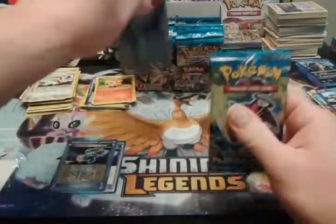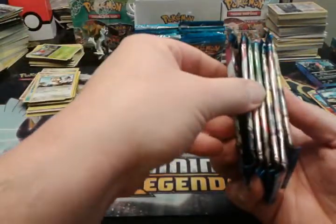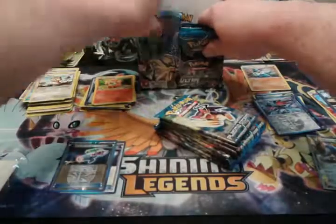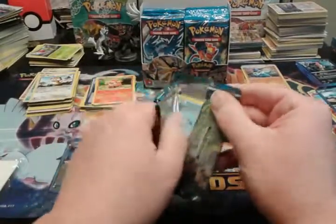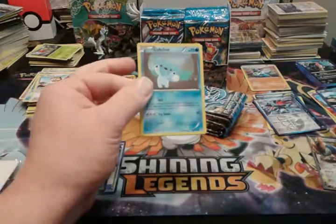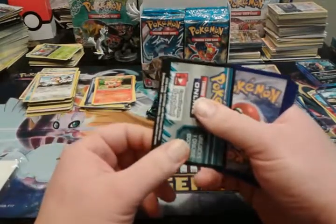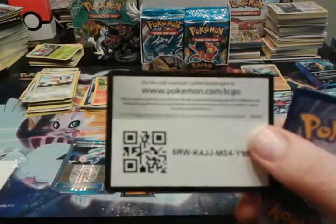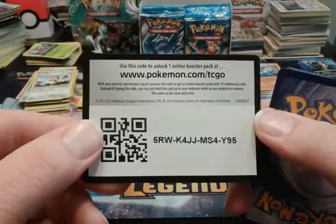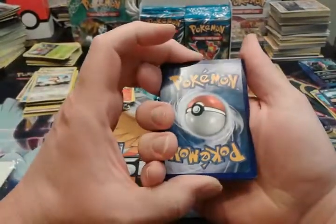Welcome to part two of my Plasma Storm 36 loose packs opening. So far the pulls have been average — we have one ultra rare, one EX, and two holos so far. Here's one where the code card is turned the way I'm accustomed to. Please remember to leave a like and subscribe.